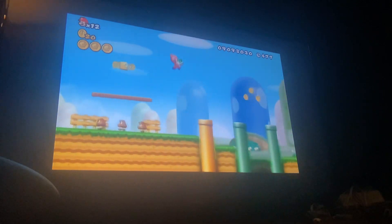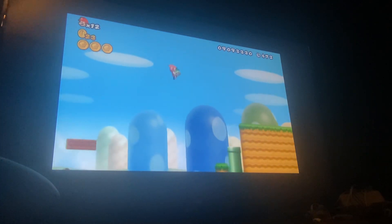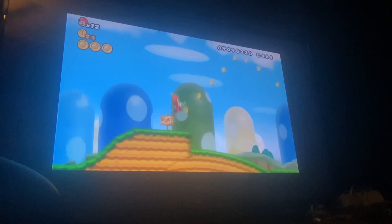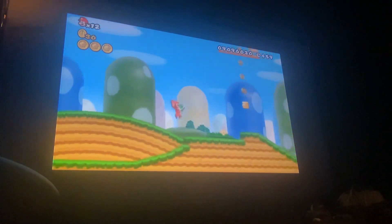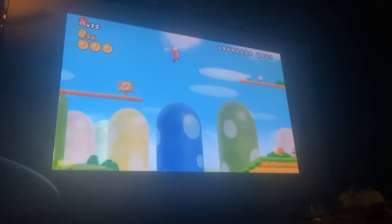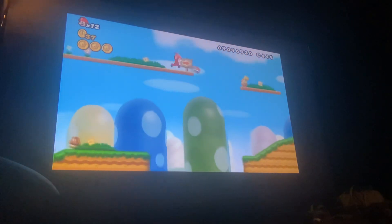So we just take this guy — you know what, we can take him and throw stuff. We can take a Koopa shell and pick it up. You couldn't do that in the old Mario, but I don't think you can here. I'll throw it before he gets off, because he'll wake up and he'll take damage. Throw that. There you go.